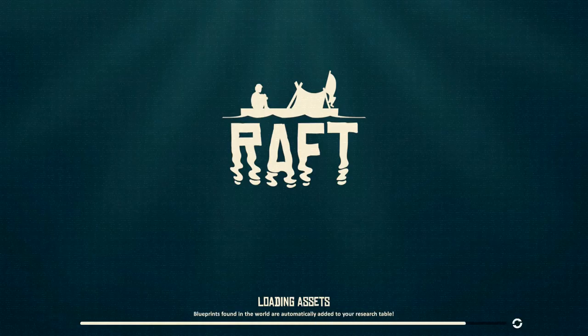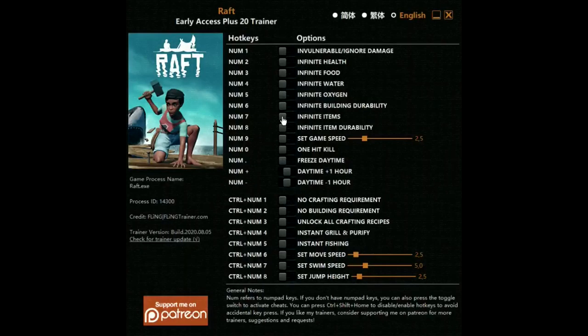Now that we're in the world, as you guys can see, I don't have anything in my inventory and I don't have any other hacks on. Now I'm going to turn on the hacks. Basically, to turn on the hacks we have to press on all of these: ignore damage, infinite health, infinite food, infinite water, infinite oxygen, infinite building durability. We have to do this while we're in the game — if we're not in the game at the same time as we're clicking these buttons, it won't work. Set game speed — don't do that one — one hit kill, freeze day time. I'm just gonna do all these.